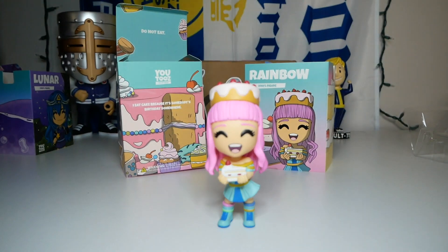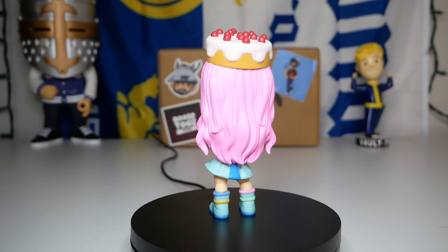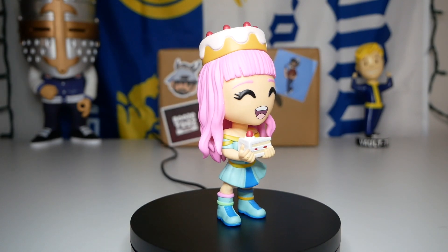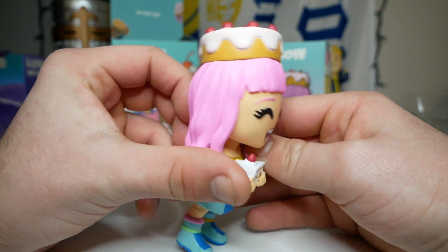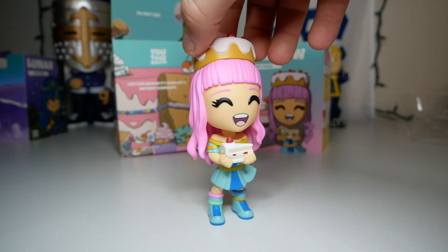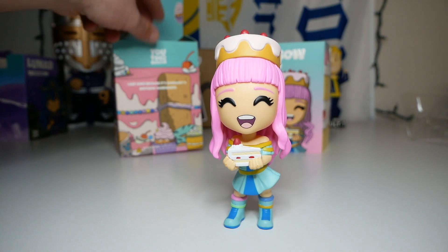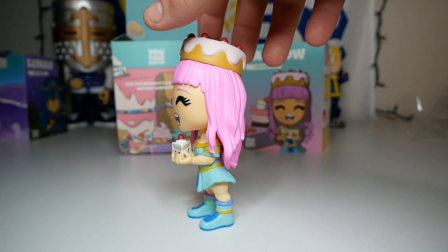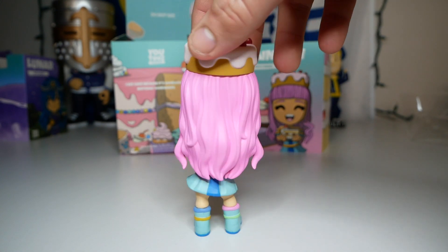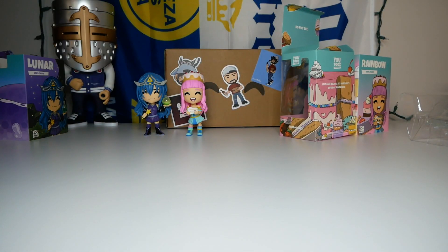Here is the Rainbow figure - this looks pretty cool. We have a giant cake on top of her head with strawberries on the top as well, and her very vibrant pink hair is detailed on all sides. It looks like she's holding a piece of cake - probably the piece that's missing on the back of the box. She's wearing a light blue dress with pink socks and light blue shoes. Very cool and very detailed figure.